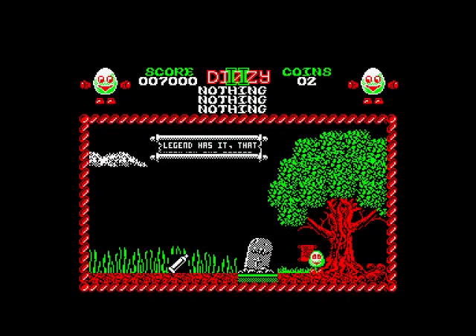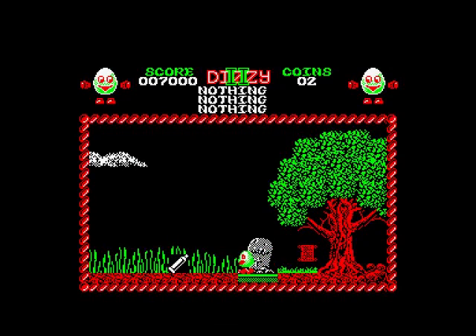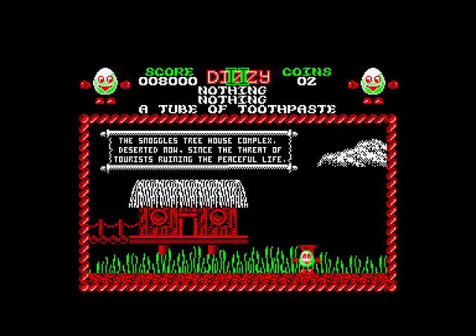There's a scroll here: 'Legend has it that Bookjaw the pirate buried here still guards over his treasure.' There's also a tube of toothpaste here. Another scroll reads: 'The Snuggle Tree House Complex, deserted now since the threat of tourists ruining the peaceful life.'